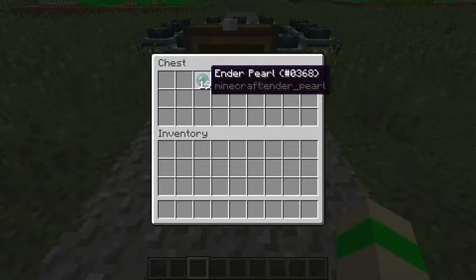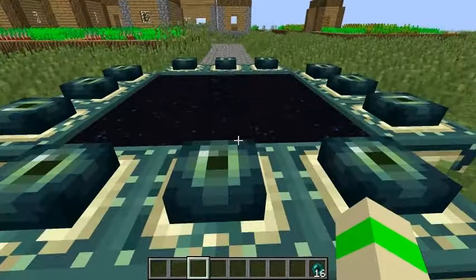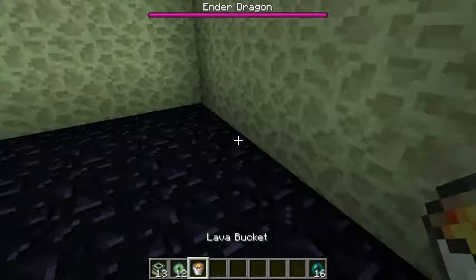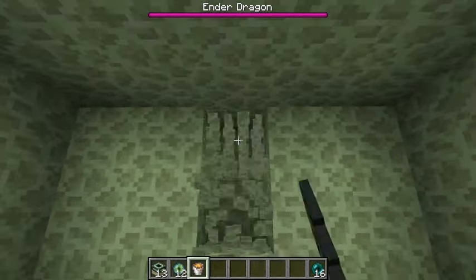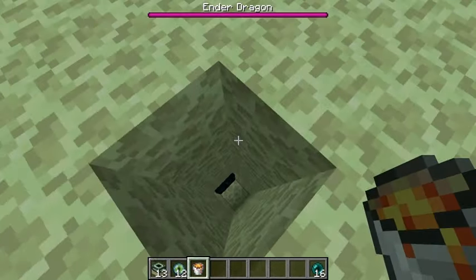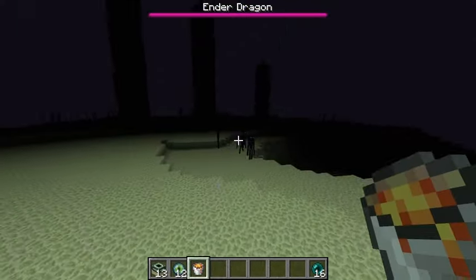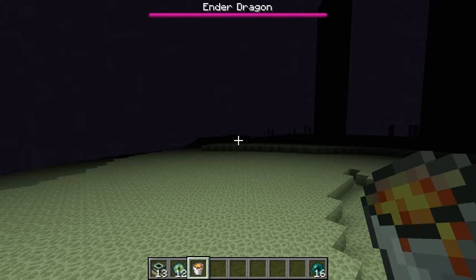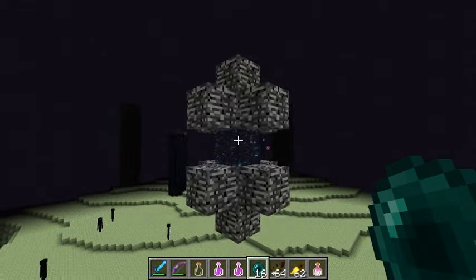To get started here, I'm going to grab these enderpearls and go into this end portal that I've built right here. I killed myself in here because I accidentally went through it earlier, so let me just break through this. Okay, so that was quick. Just a few blocks. I'm going to give myself night vision here. Okay, guys, I found the portal.